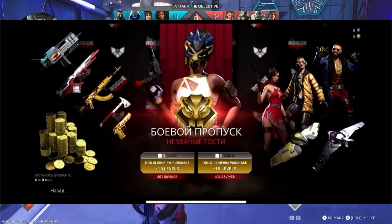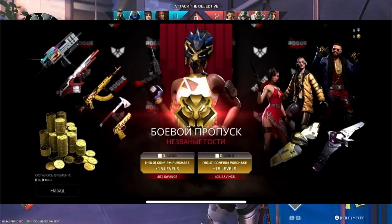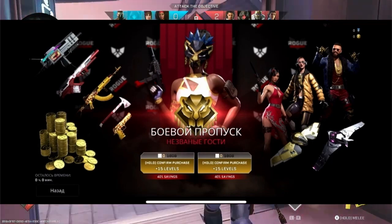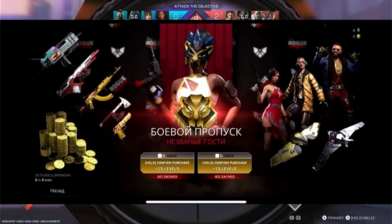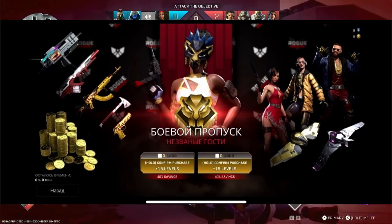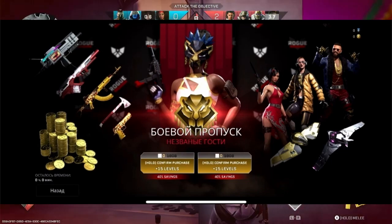And none of these are recolors like we got in the last Battle Pass. These are all completely new, completely unique skins. We have Femme Fatale Ronin, which everyone has been waiting for. However, we do not see the Switchblade skin in this Battle Pass, at least so far from this screen. Usually there are four skins in the Battle Pass, so we can probably expect the Switchblade skin to be purchasable in the store.